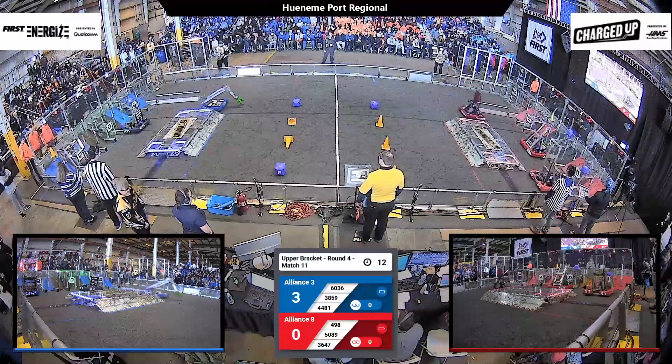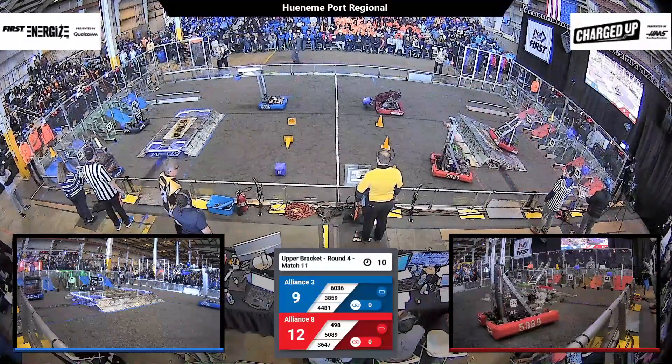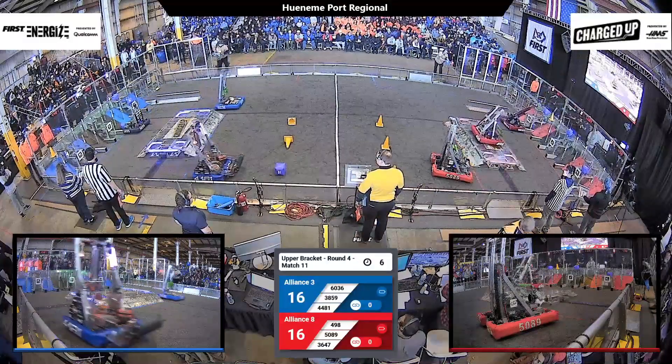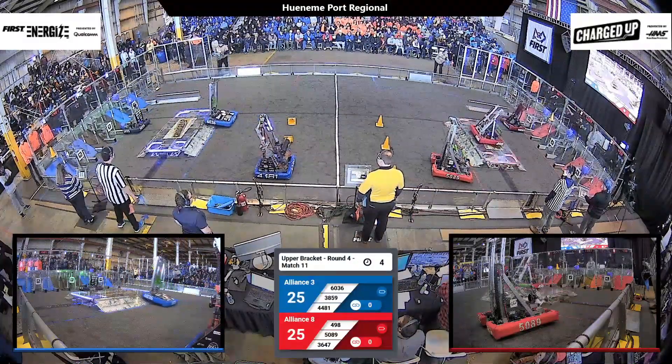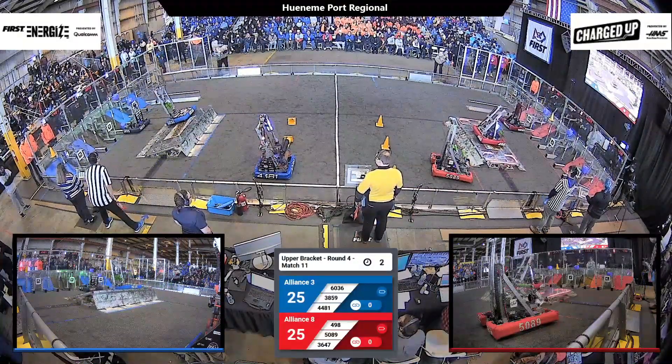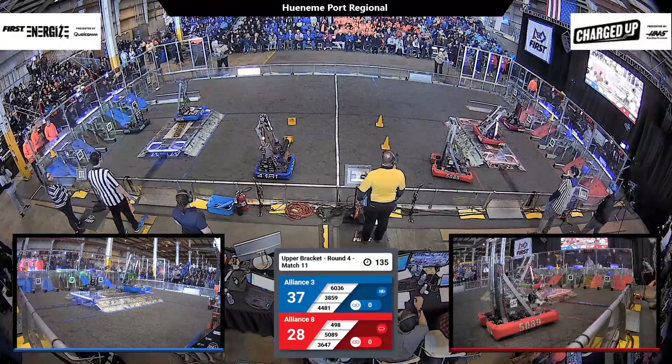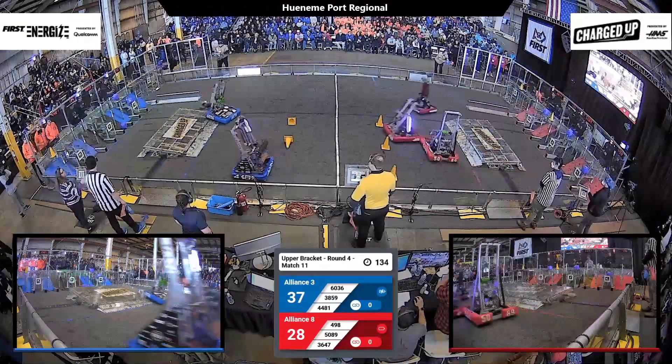These alliances are hungry for finals. We've got action in autonomous on both sides of the field. 36-47 has already scored a cone up high; they're going to add a cube onto that. 4-98, the Cobra Commanders, they are docked and level on their charge station. 60-36 doing the same on the Blue Alliance side of the field.